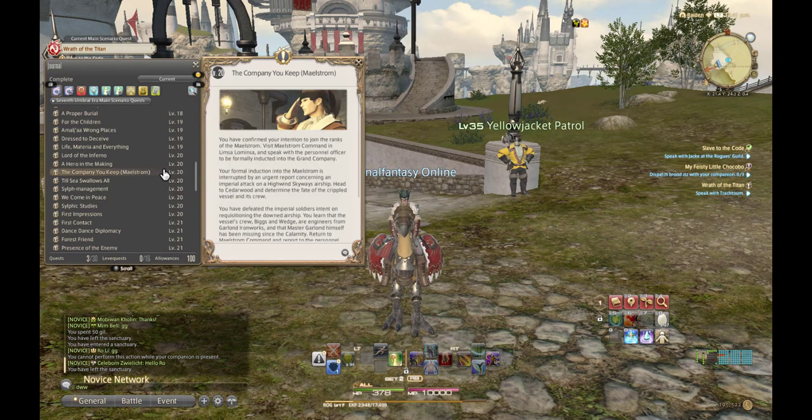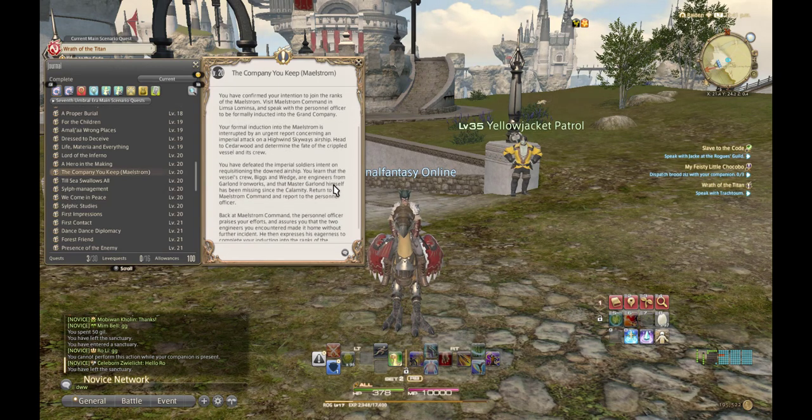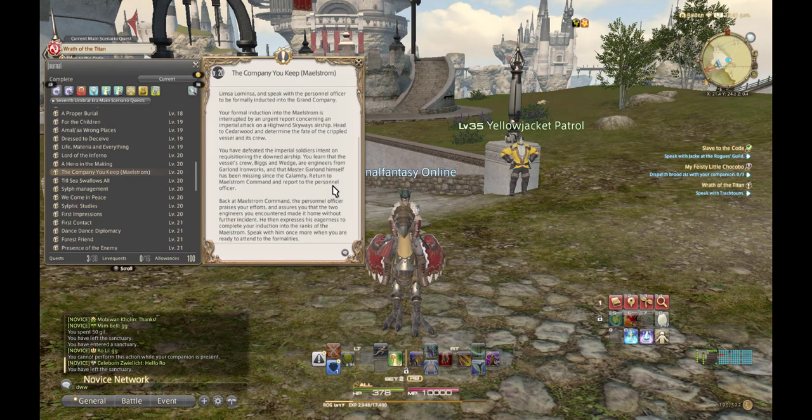After you unlock the grand company, you buy the Chocobo insurance item, then go to the Chocobo stable and trade in the Chocobo insurance. They'll give you a Chocobo whistle in return. Use the whistle once you're outside and that's it — you're done. Quite simple and straightforward.